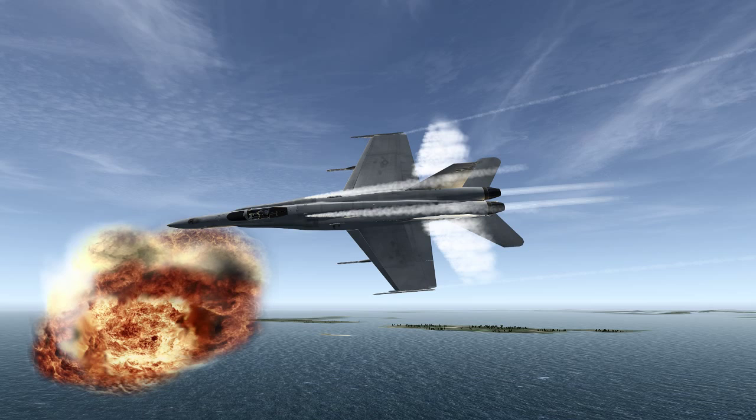Once we were visual with him, it was pretty much a two-circle fight — longer than I wanted it to be. Sometimes you can get a shot off as soon as he expends that second Archer. You can get the nose back on him and get a head-on shot with the AIM-9X. I hope you guys enjoyed that — that's just some basic tactics using a close-range encounter with a MiG.